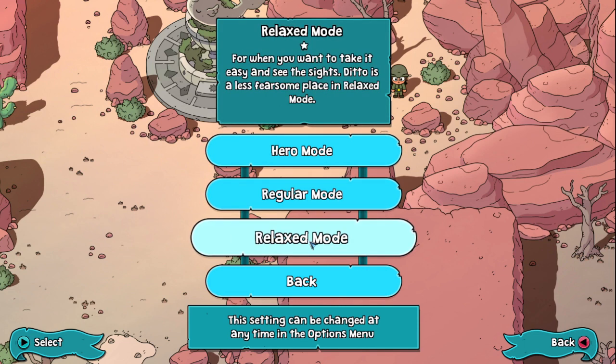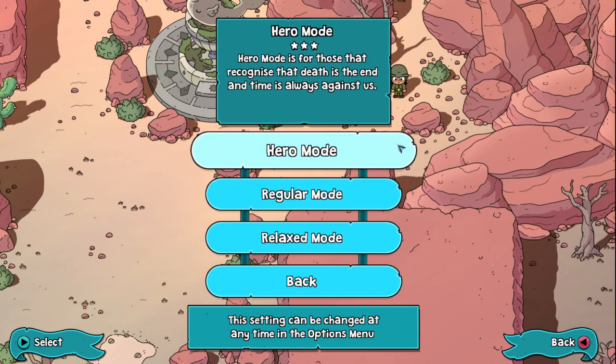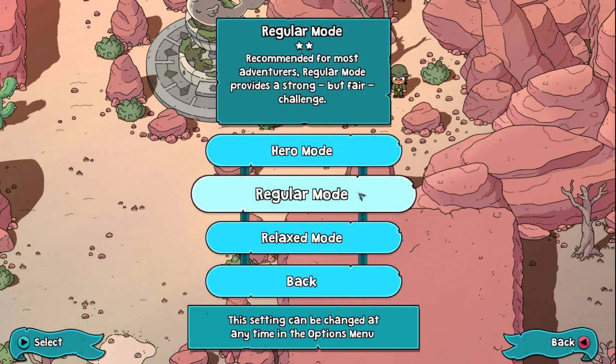Relaxed mode: for when you want to take it easy — Ditto is a less fearsome place in relaxed mode. Regular mode: recommended for most adventures, provides a strong but fair challenge. Hero mode: for those that recognize that death is the end and time is always against us. Let's go regular — not too hard, not too easy, just right.